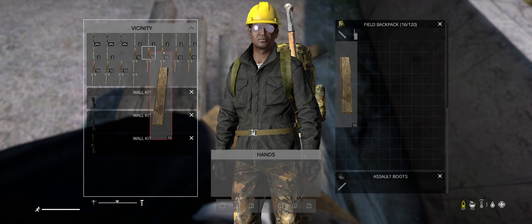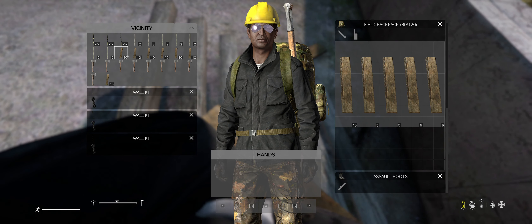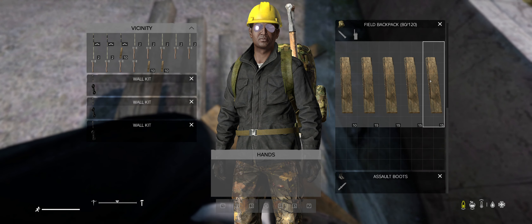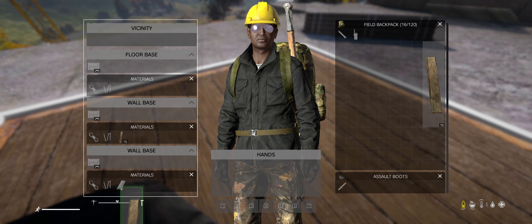Next you want to make some floor, ramp, or stair kits — whatever you want. For a wall kit you need two sticks and a rope; combine them together and left-click until it says 'wall kit', then press and hold to place it. You can also use one stick and one rope to craft a floor kit, stair kit, or ramp kit.